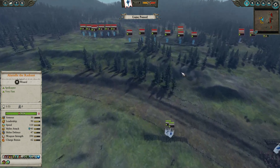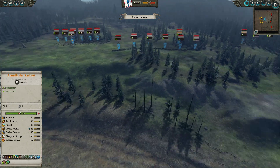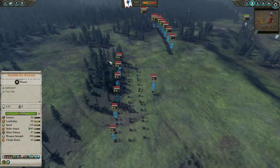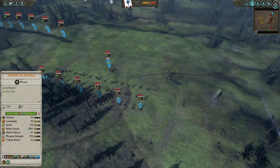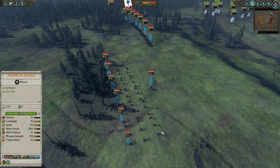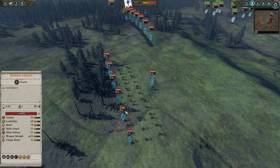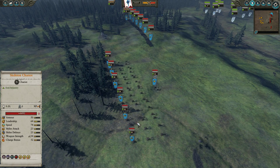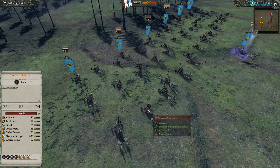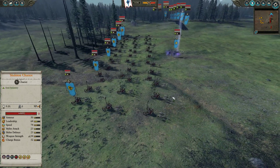The Swordmasters of Hoeth are great against a lot of Tomb Kings infantry — they do very well on the trade. However, my opponent did not bring the army that I expected. Something that should always be expected, I suppose. They have six groups of skeleton chariots with nine models each.